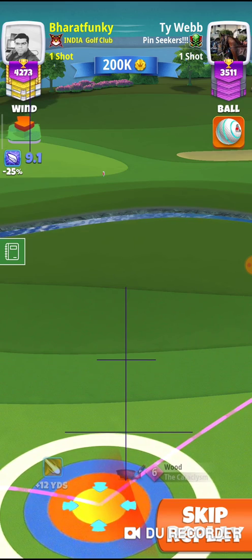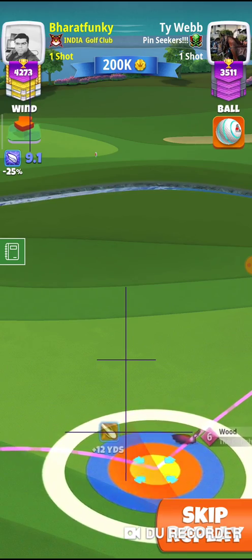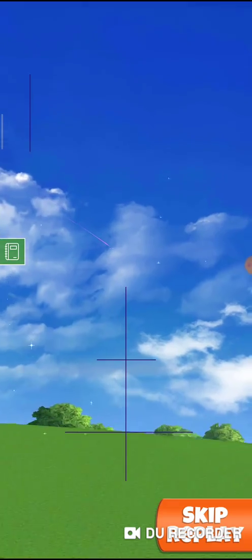Then I'm going to take 18 rings for slice — 18 rings for slice with Cataclysm six. If you have Cataclysm five, then take 16 rings, max curl to the right, and play max overpower slice shot.